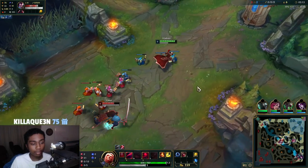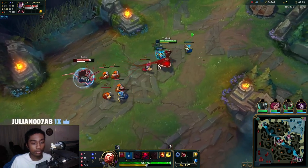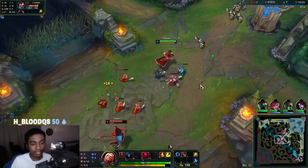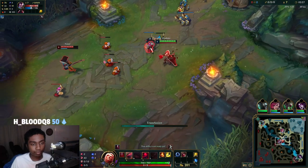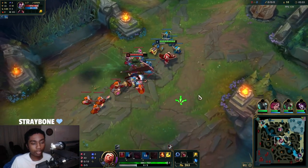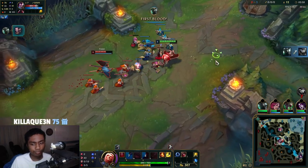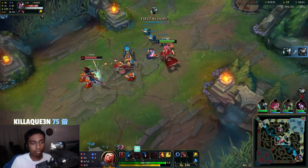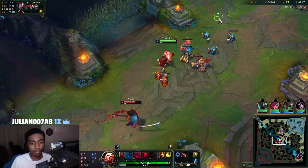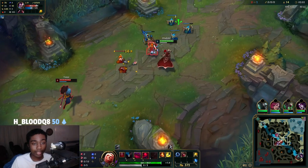Against this Yasuo lane, every time he goes for a minion we just hit him with Q. We're just looking to out-sustain him — that's the goal here. Proto Belt is that insane power spike; you could do Rabadons cap second item or Cosmic Drive. Rabadons being more on the standard side gets you that burst. It's okay if we take a little damage from the minions — we have a lot of sustain with our Q.